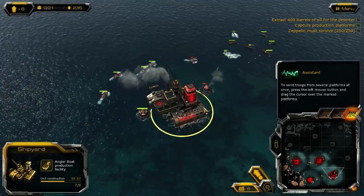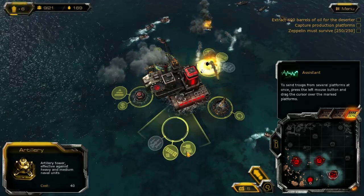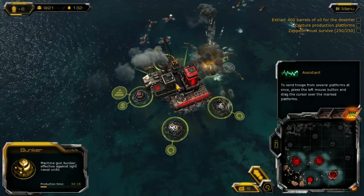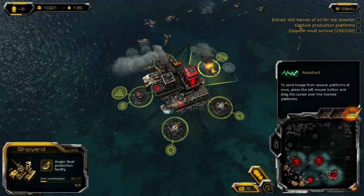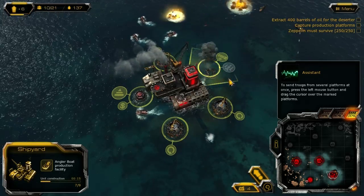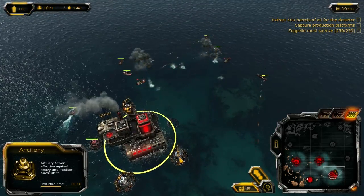It's not something I view as a particularly strong selling point. Each platform — except oil rigs, which can't actually be defended by towers at all — can have five towers. These towers can also be upgraded, but notably they can't be repaired, at least not at this stage of the campaign.